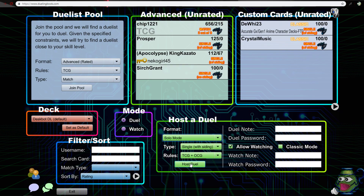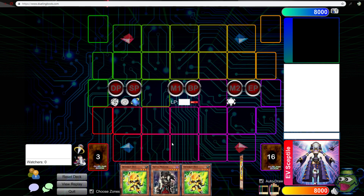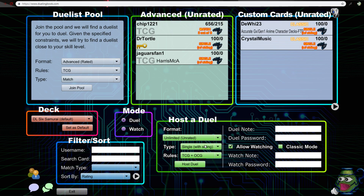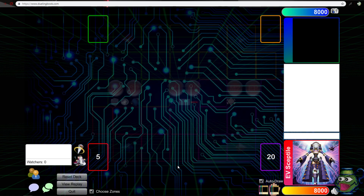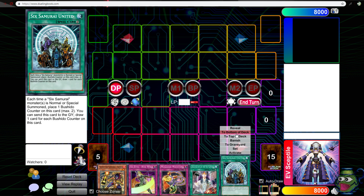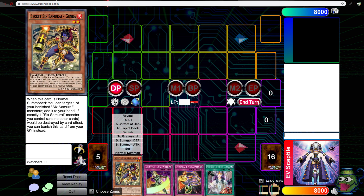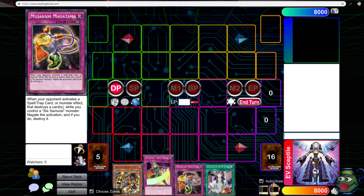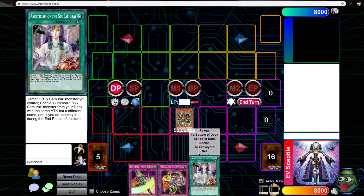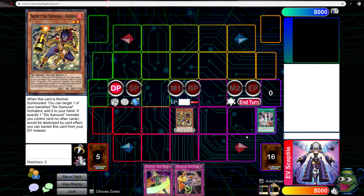Let's go to the duel room. You host the duel, go to solo mode, and what this does is put only you in here. I'm going to set this as default — there we go. So this is basically what a balance hand would look like: one spell, one monster, one trap, and then something else random. I'm going to normal summon this — let me turn the monster zone indicator off, it's kind of annoying. Activate this — it's 500 attack so I get to view the deck.